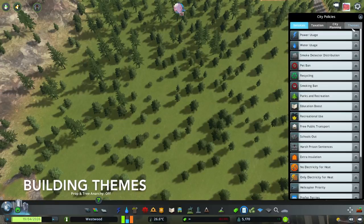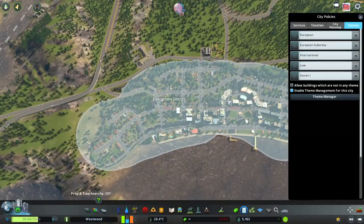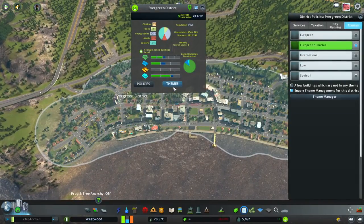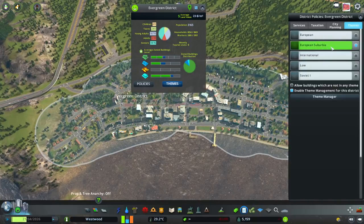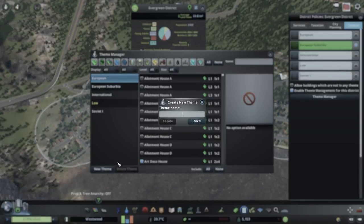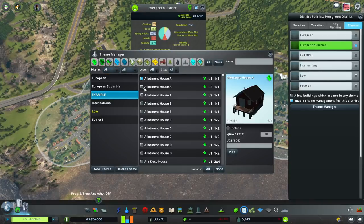Building Themes is really handy — it's in the policy tab. I would really recommend this because I use it all the time. What it basically means is if you have a district, you can choose your district and then choose what theme you want. For this area I have European suburbia. You can also make your own — just go in, click 'make a new theme', give it a name and press create. Then go through all the different types of buildings and simply select what you want to have in it.